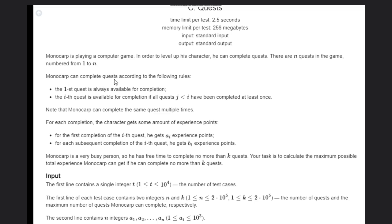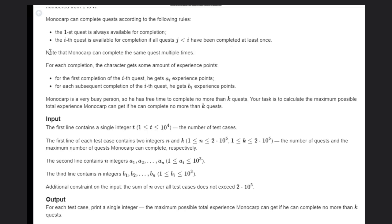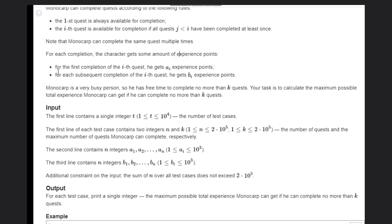Monocorp can complete quests according to the following rules. The first rule is: the first quest is always available for completion. For the i-th quest, it is available if all quests j less than i have been completed at least once — that is the mandatory condition. Note that Monocorp can complete the same quest multiple times. For the first completion of quest i, he gets ai experience points, and for each subsequent completion of quest i, he gets bi experience points.